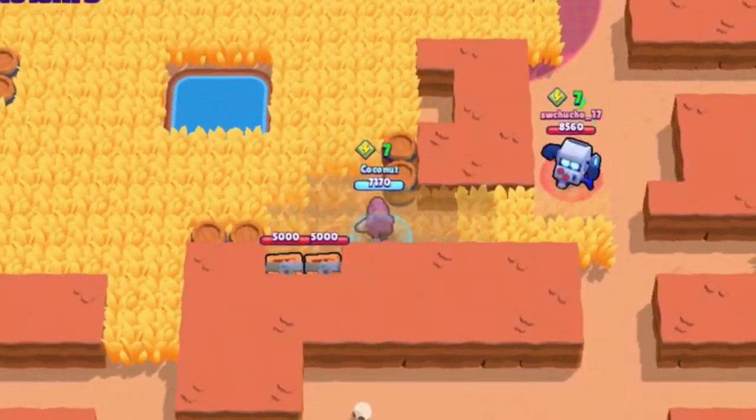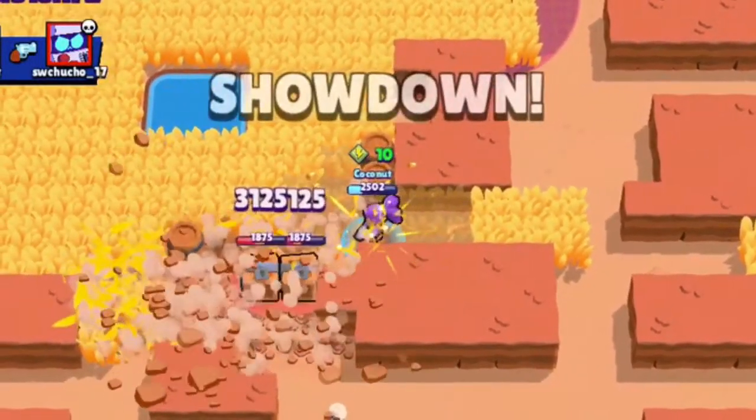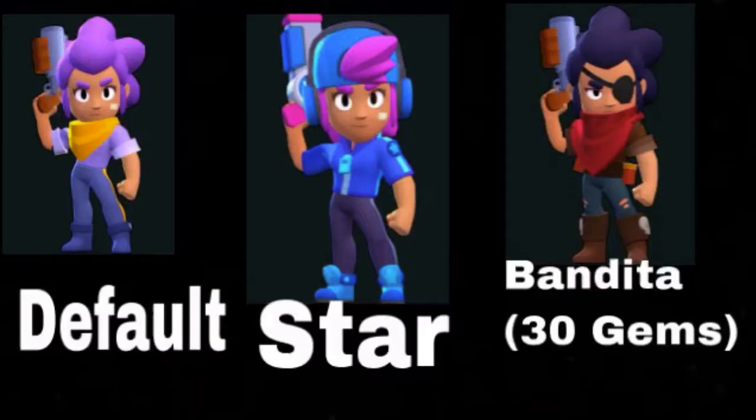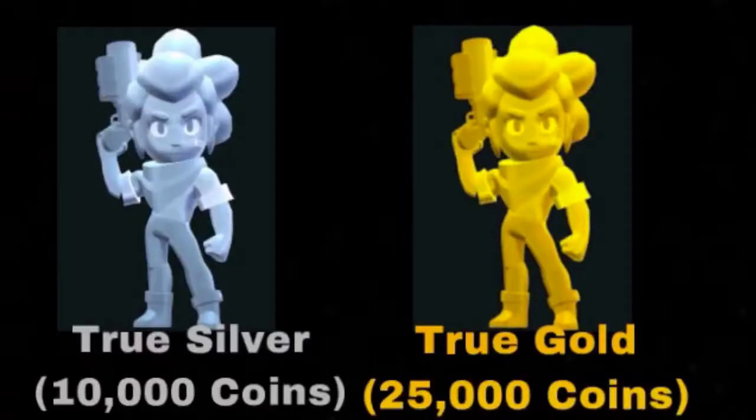Now let's look at some of her skins. Default skin you get right away. Star — you can get it for free from some point. Bandita is 30 gems. PSG — you can get it free from the PSG Cup or for 80 gems, which costs 150 gems. True Silver is 10,000 coins once you get them, no star pack needed. True Gold is 25,000 coins right after you buy True Silver. That's it for all the skins.